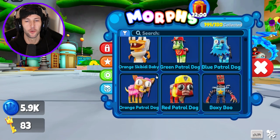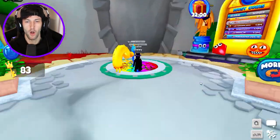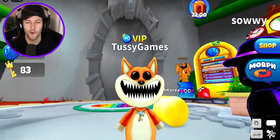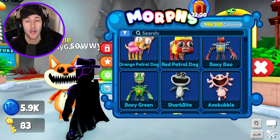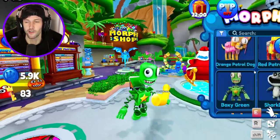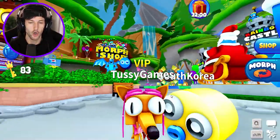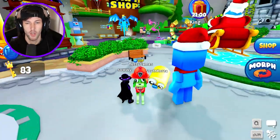I really like the Smiling Critters but I also liked the Patrol Dogs. Number two is Axo Bubble, tied with Fix-It Fox — he's got the little hammer on his necklace because he's a Fix-It Fox. Number three is Boxy Green because he's got a really funny face with googly eyes and he looks awesome. Number one is tied with two of the Patrol Dogs: the Orange Rainbow Friend Patrol Dog — I think this is maybe like a girl — tied with Green Patrol Dog because I think he looks the coolest.